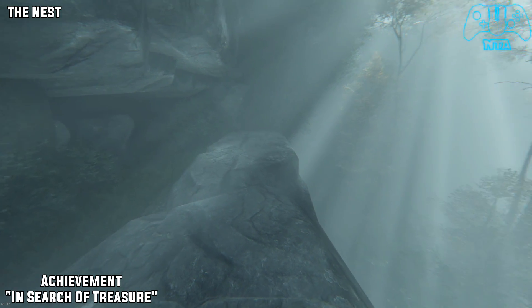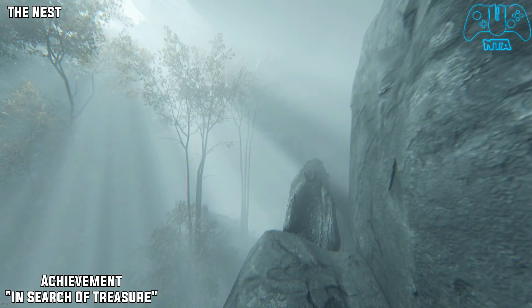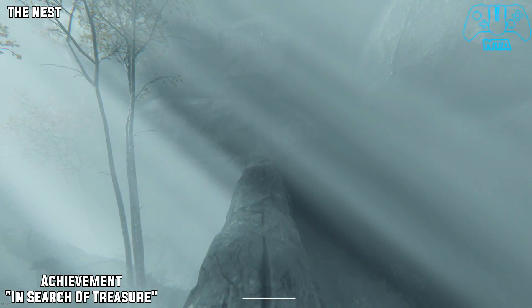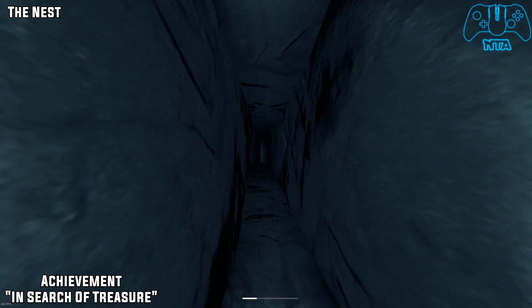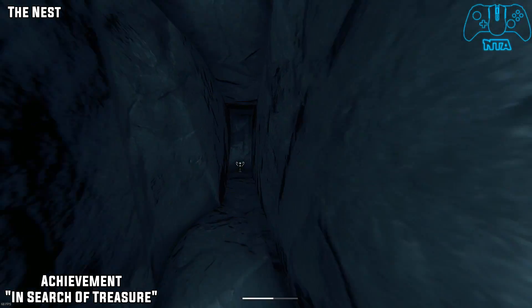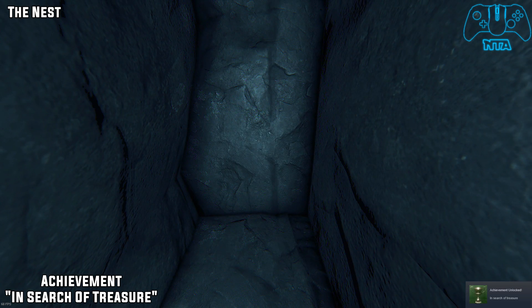The Nest. This is at the very end of the level. Once you push down the massive tree log to make a platform so you can get across — all you have to do is head directly straight. Do not turn left, do not turn right, do not go backwards. Just head straight. If you go left, you will end the level. If you go to the very end, you will find the treasure.